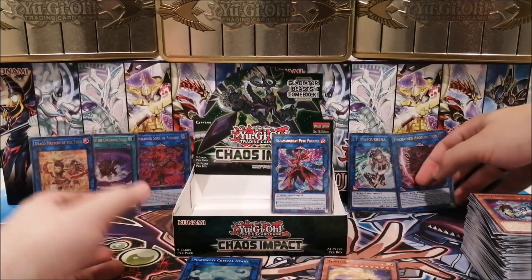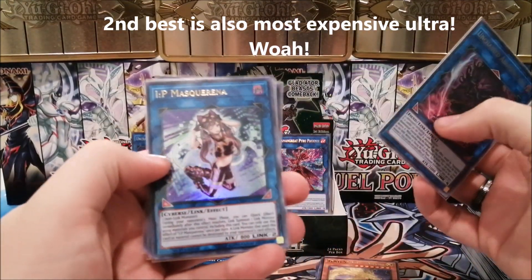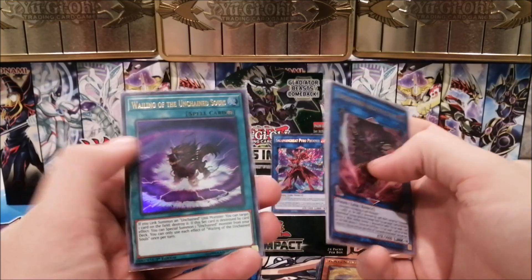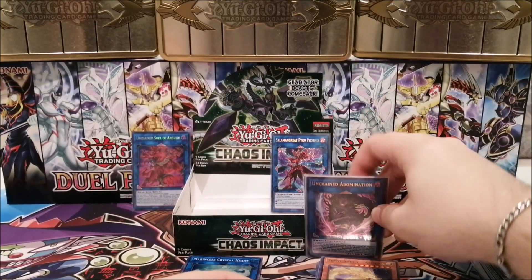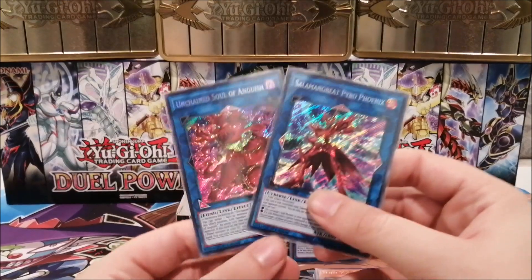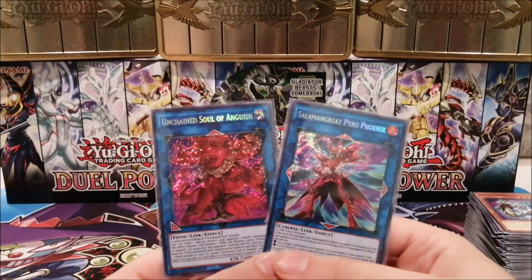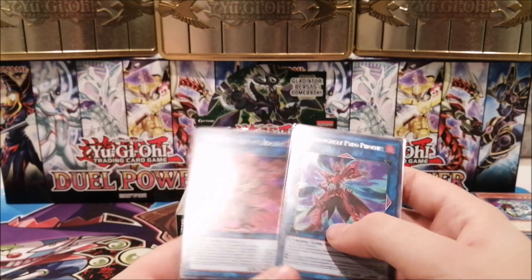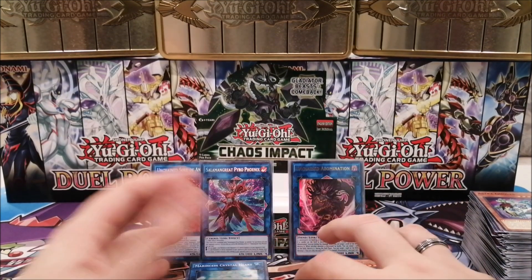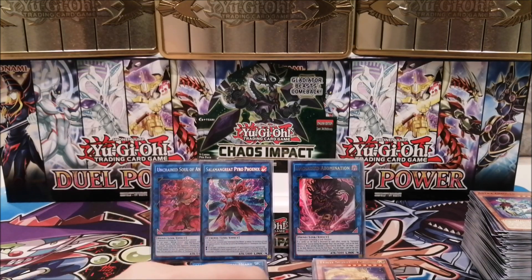For the ultras, we got some good stuff — the best ultra of the set, the second best ultra of the set, a Tenyi ultra which is always nice, and Wailing of the Unchained Souls, which is good for Unchained. Unchained are going to be fan favorites — not sure if they'll be meta right away but they'll be fan favorites for sure. For secrets, we did okay — Pyro Phoenix adds to the Salamangreat collection and Unchained Soul of Anguish is nice.